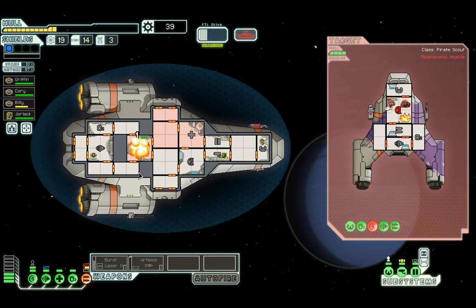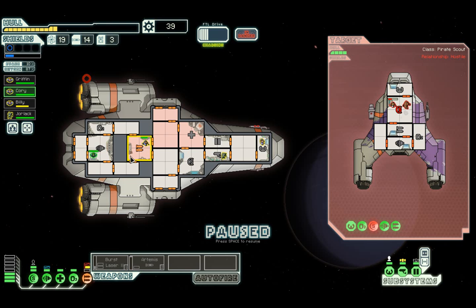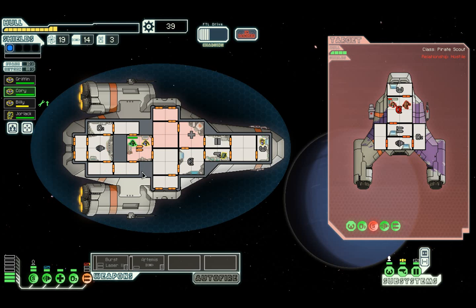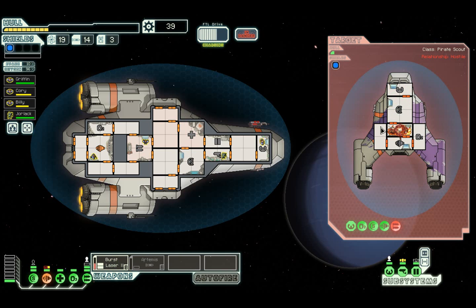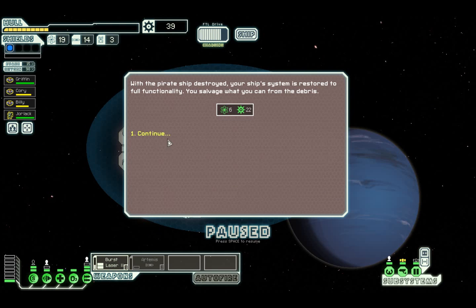Their Artemis is up and running - which is actually good because Artemis just missed. Here comes another one and it lands on weapons. Now we are pretty much a sitting duck. We need to get the weapons up and running - and we have. Here comes another missile, this time on the engines. We've got the weapons back online, get back to the engine room and give that a bit of repair. We've taken off their weapons at last so keep firing.